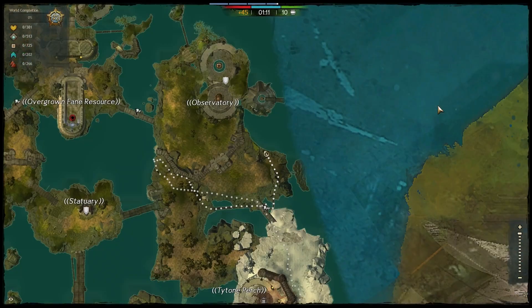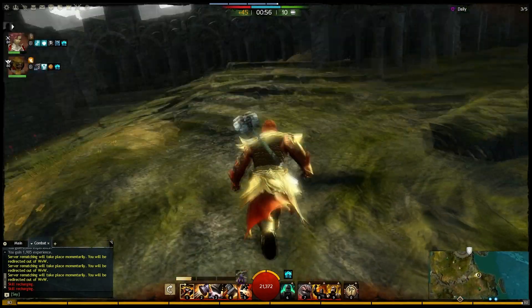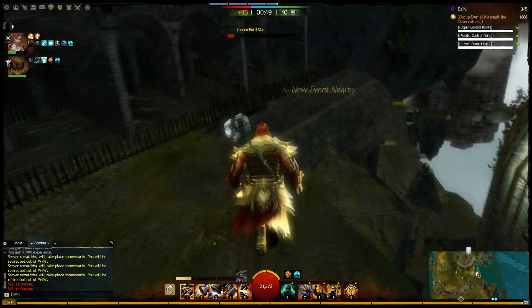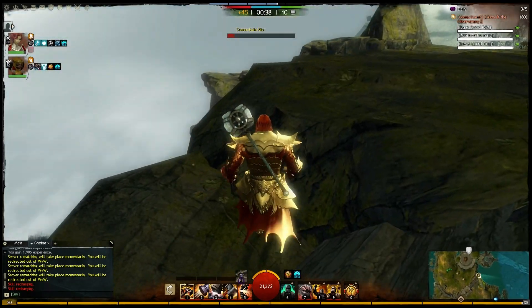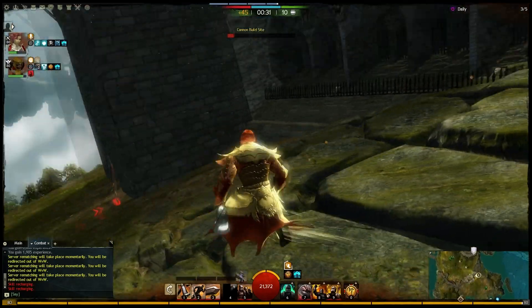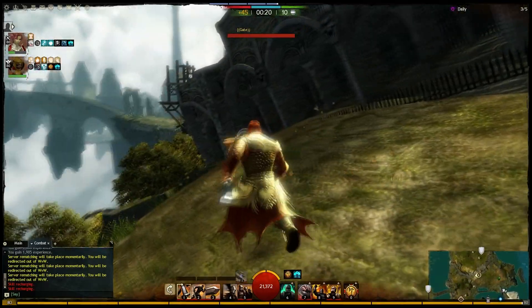It looks like the control point... it's not the control point. It's probably up there. But that place looks cool. We can't get over there, I'm assuming. You can get up here, at least. We can't get across this wall. There's a cannon build site there. Can you survive this? No, there's no way to get over there — you will die for sure. And we can't get in the front door. The wall is there, and there's a gate with guards. Well, at least we got a glimpse of what the observatory looked like.